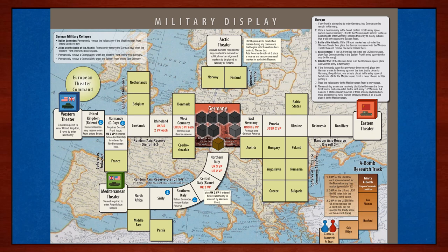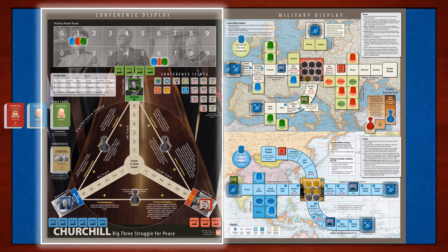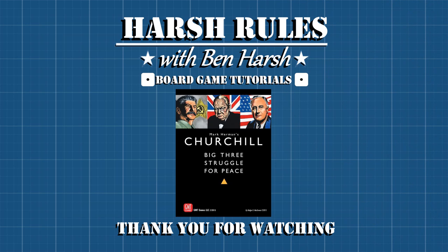Now that we're back to the full view with the board setup, the game piece positions should make more sense. Some of you might already be formulating strategies on how to advance your preferred nation's fronts to victory, as well as how to take best political advantage of the colonies and countries on the various maps. Now that we have a better understanding of the function of this side of the board, our next step is to learn the political world of the big three on the other side of the board.